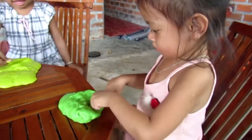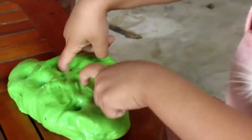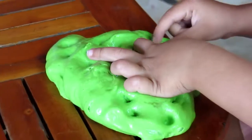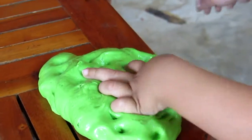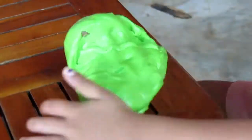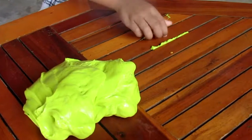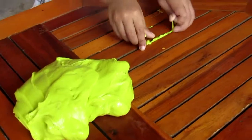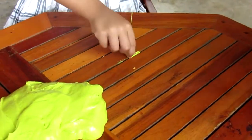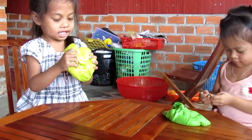Wow, green slime! The yellow slime looks like a dog. Can you make a rapid shape all together?